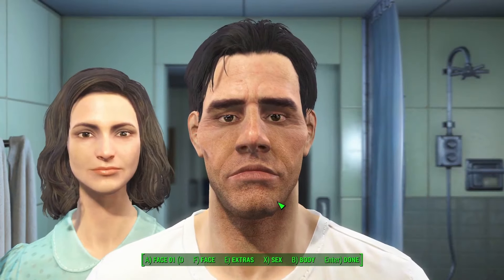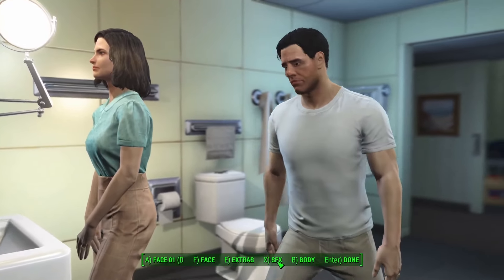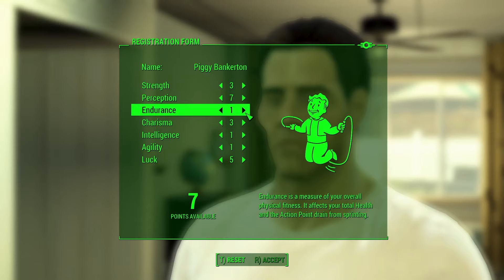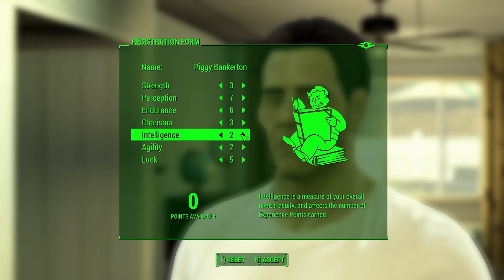Starting my character, I give myself a half-assed attempt at looks, mostly giving myself a big honker and a larger than usual hitbox — I enjoy the cursed characters. For my SPECIAL stats, I wanted 7 in Perception for the Refractor perk, a lot in Endurance, a few points in Charisma for Lone Wanderer, and Luck for Idiot Savant. In hindsight I didn't need as much Perception and should have taken more Agility for VATS, but it matches my Intelligence set.